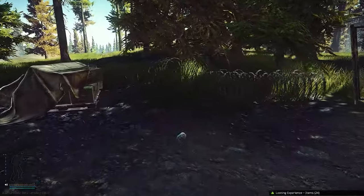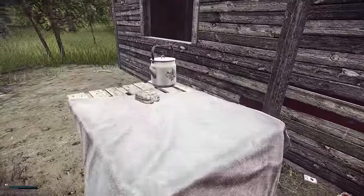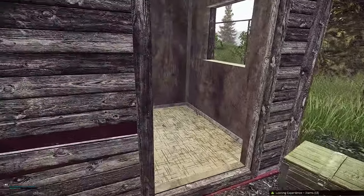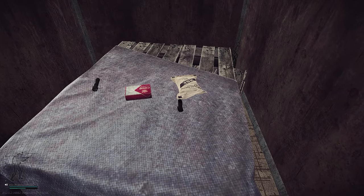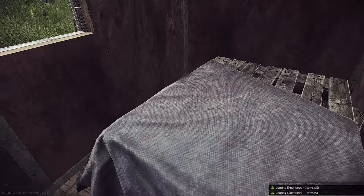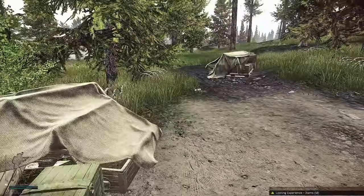This suppressor shack, this wooden shack, is amazing — by far my number one. Early in the wipe you can grab NVGs which are very helpful for your progression. That's another reason I really recommend looting the wooden shack, and it's also why it's number one.